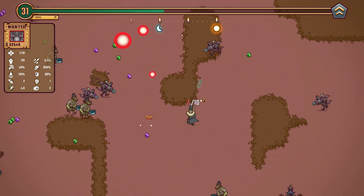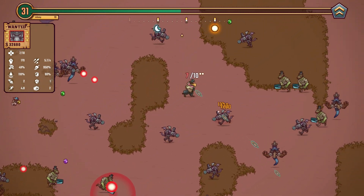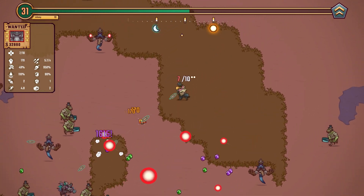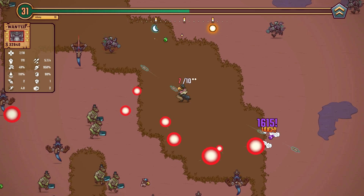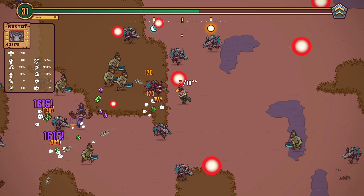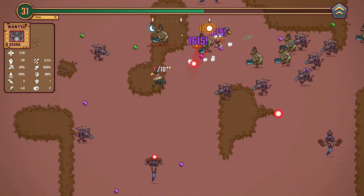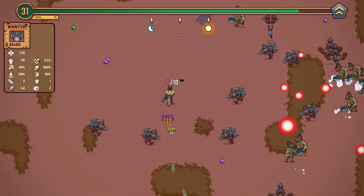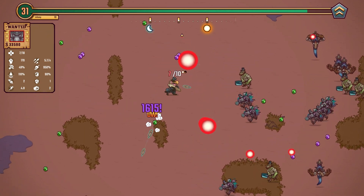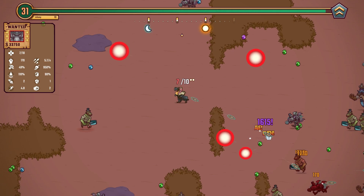We're about halfway from night to day. Along the top there's a moon and a sun — when you hit the sun, that's when you face your next sheriff. So we've gone through the night period and we're working our way towards the sun. That is how it works. It took me so long to figure that out — I think someone actually mentioned it in the comments. For so long I didn't even know when the sheriffs were going to appear.